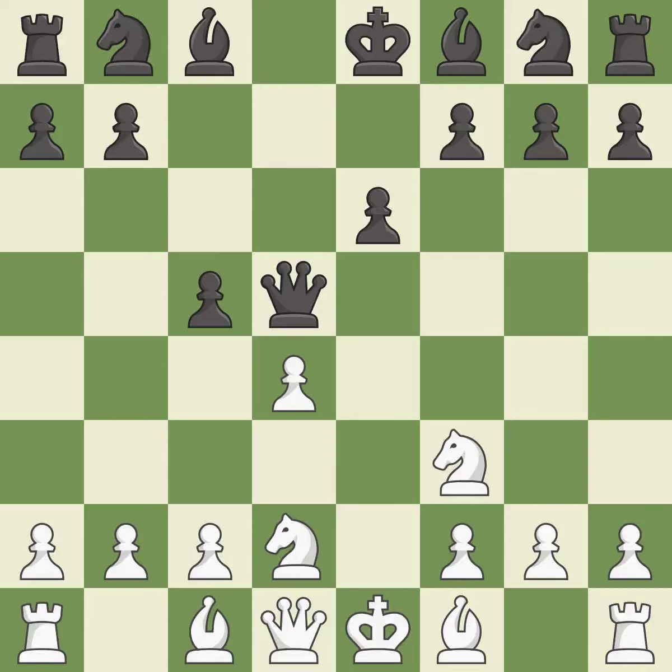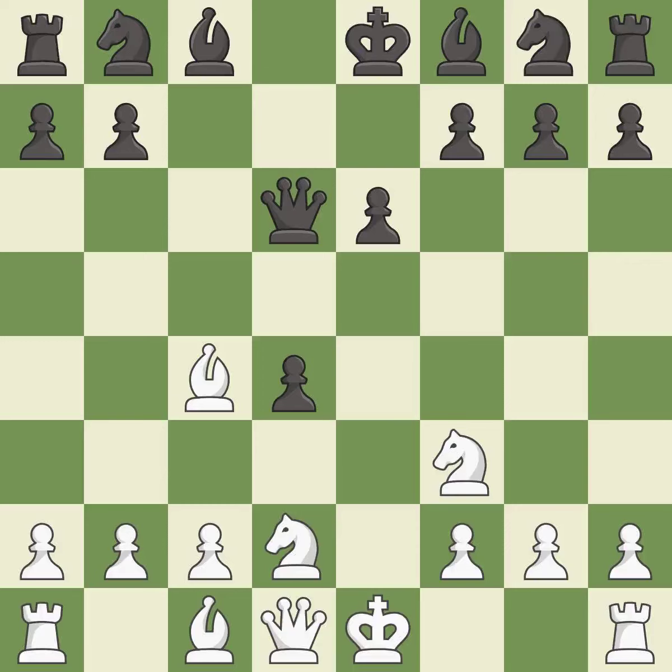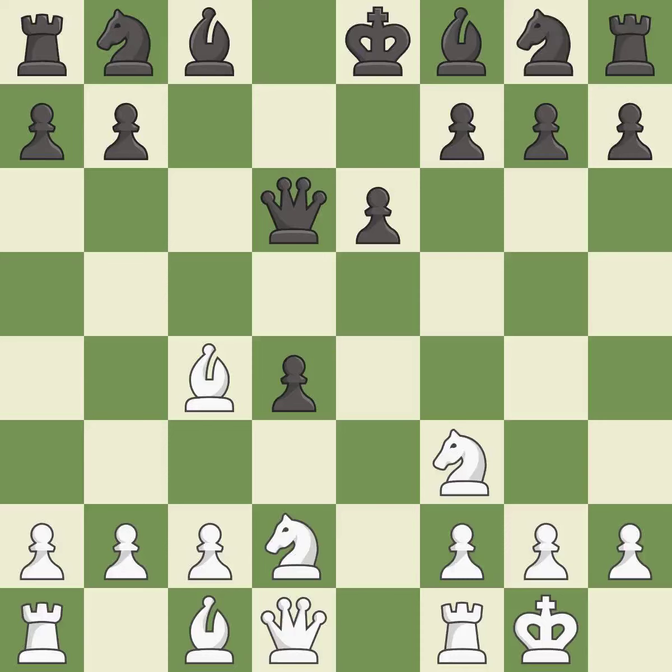NGF3 develops the knight toward the center, defends the d4 pawn and controls the e5 square. CxD4 captures the central d4 pawn and opens up the center. BC4 develops the bishop to an active square, attacks the queen and prepares castling. QD6 retreats the queen to the center where it controls many important squares. Castling gets the king out of the center and activates the rook.